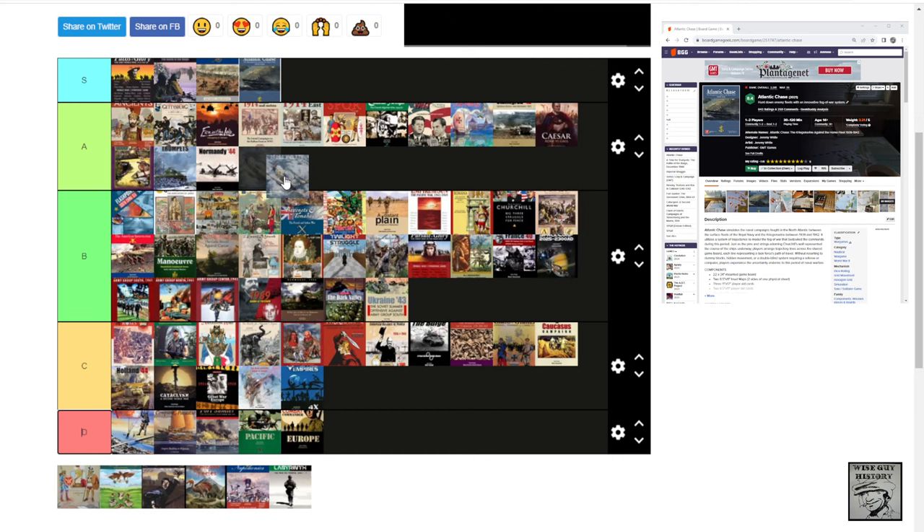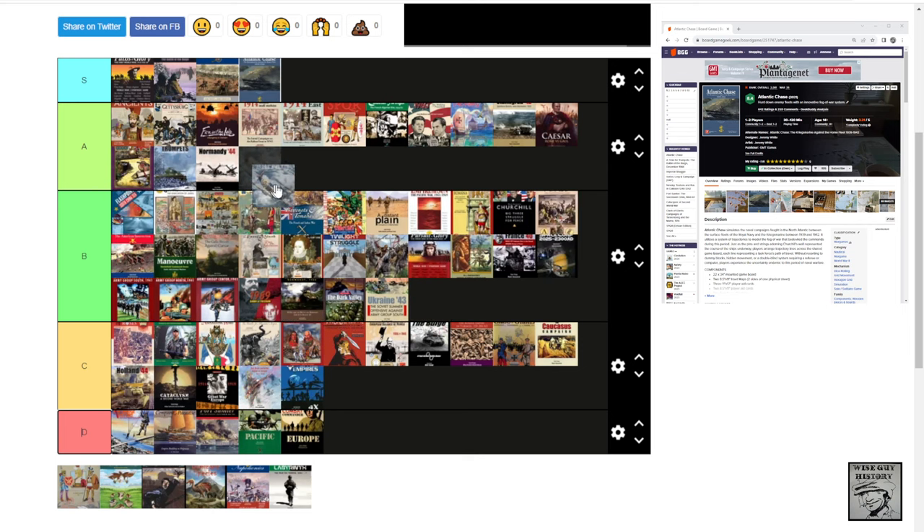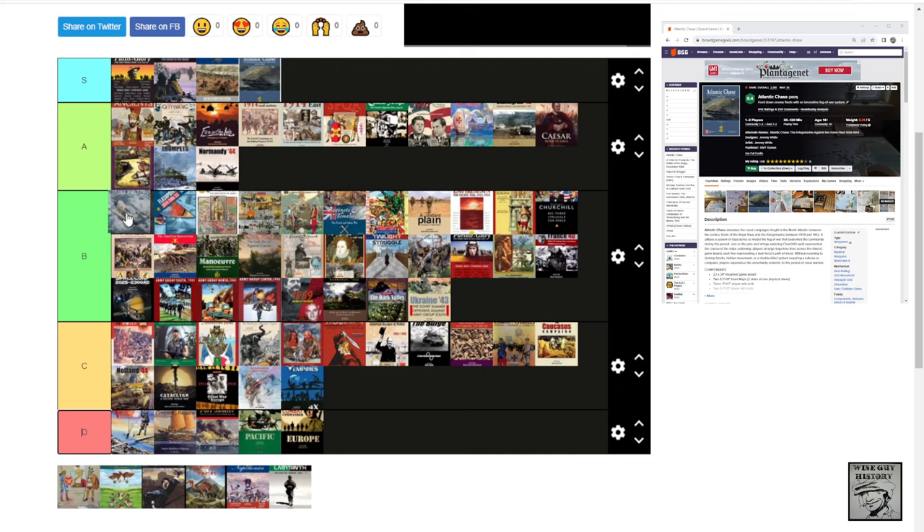Skies above Britain — I'm going to say B+, very close to A tier. One of the best solitaire-driven games I've played. Why is it just falling shy of A? I can't quite explain. There's Skies above the Reich, Storm above the Reich, and Skies above Britain — they're all wonderful. It just falls shy of being really strong for me personally.